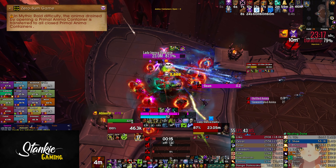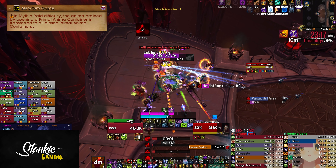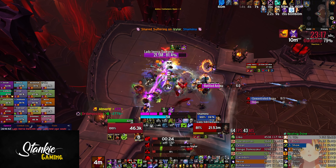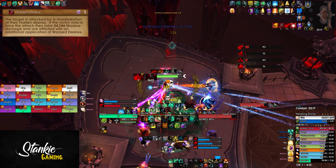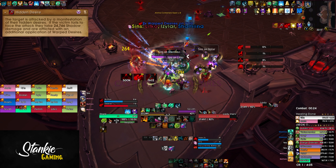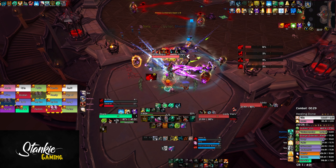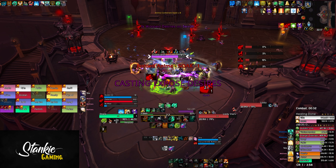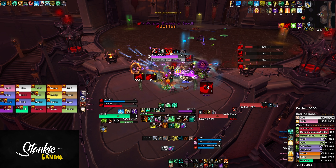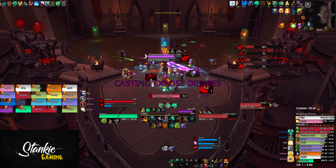What's new on Mythic? There's Zero Sum Game: any anima drained by opening a container is transferred to all closed anima containers — but you don't really need to care about that with this strat. Next is Hidden Desire: whenever Inerva casts Expose Heart on the tank, two mirror images spawn nearby and dash through the tank. The tank needs to face them; failing to look them in the eye deals around 25k shadow damage and adds an extra stack of Expose Heart. We swapped on two stacks.